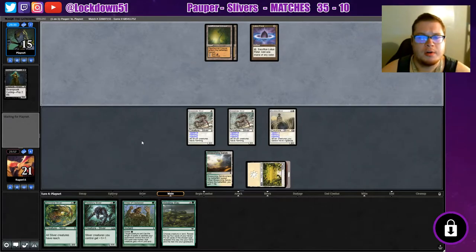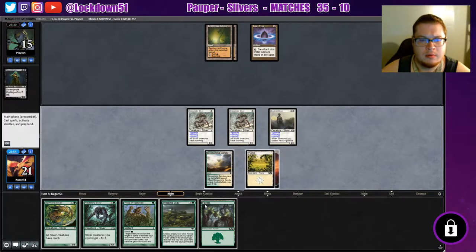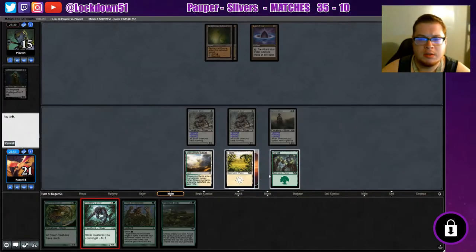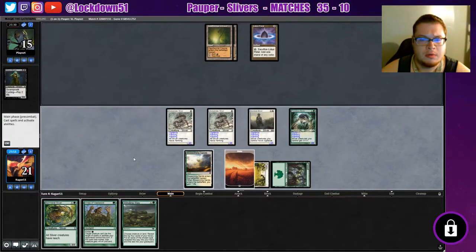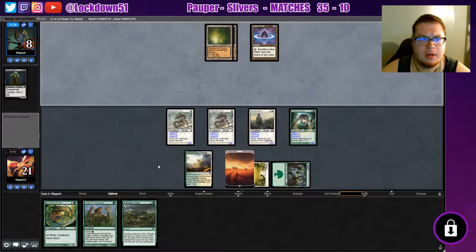Lotus Petal, Lotus Petal — sure. We get our forest, excellence. Let's plop that down. Swing in for a good amount. Nothing happening yet — I don't know what they're really waiting for. Now they're very behind, we have lethal. If they try to go for some removal on our lord and we Vines, we may just see a snap concede, potentially.